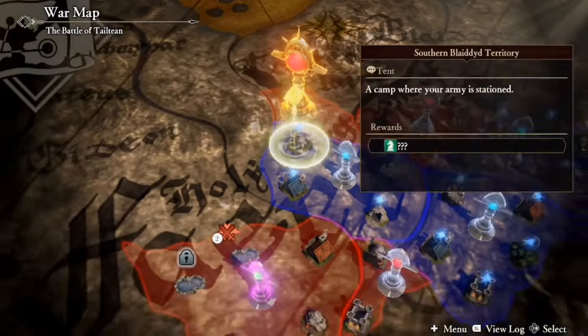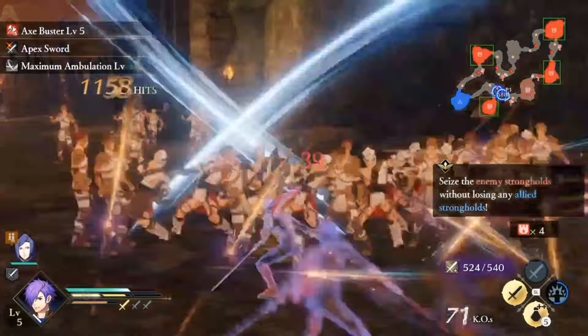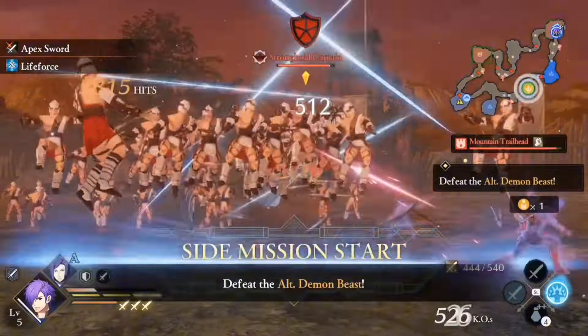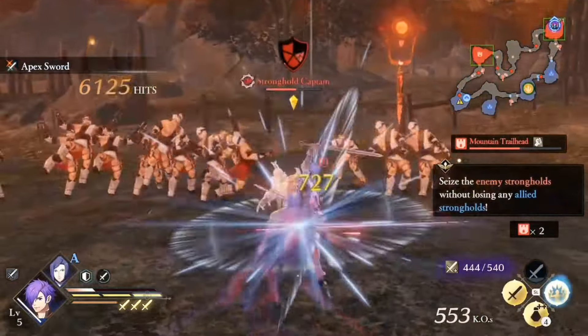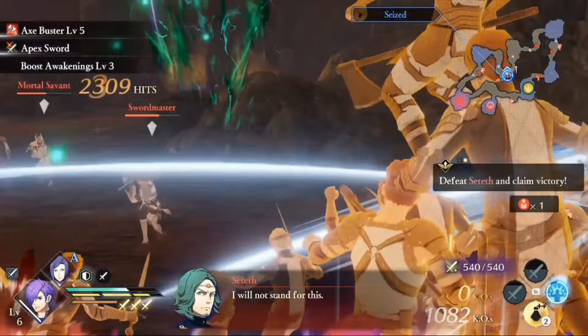Later, I faced a restriction where only melee units could be used, so I switched back to the Azura class and equipped Maximum Ambulation, which increases attack speed the higher the hit count. I paired this with Astro to break guards and Mortal Struggle to expose the stun gauges with each hit. Though it did sacrifice some defense, it was risky but I made it through.